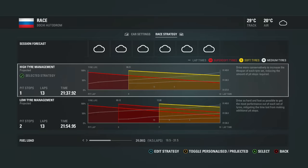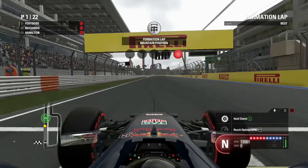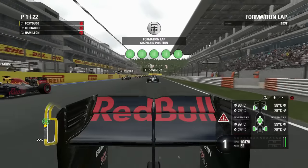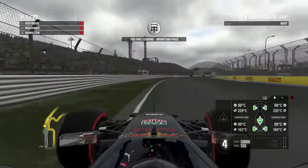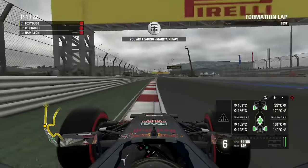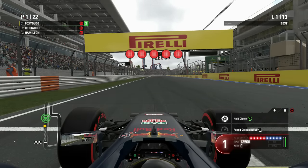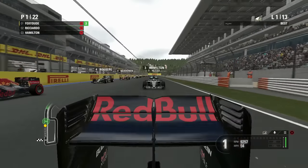Here for the Russian Grand Prix — we're going to be starting on the super soft tires, then going to the soft tires for the end of the race. This circuit is very kind on the tires so we shouldn't be expecting any wear issues, but this is going to be a good test against ultimate AI. We're on the formation lap warming up the tires and brakes. We've got five red lights for the Russian Grand Prix — lights out and away we go!